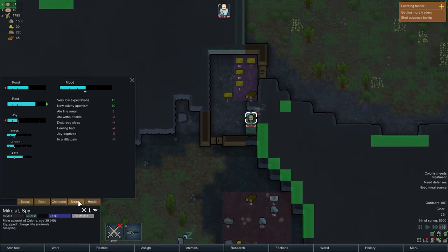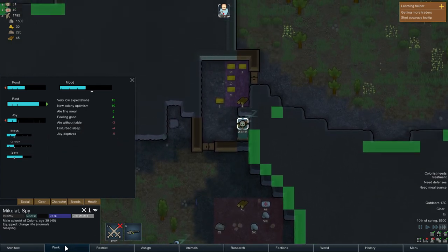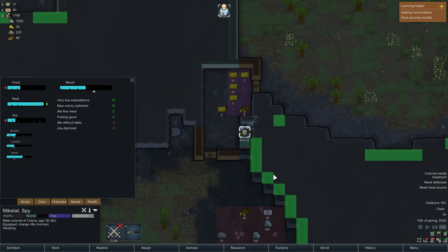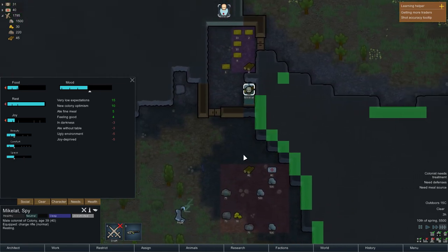We still haven't made the horseshoe pin — probably should sort that out. Checking needs: joy really sucks. We're letting our character sleep for now. He's joy deprived. I thought someone would join the colony much sooner than this. Alright, no more rest — let's just work on it.